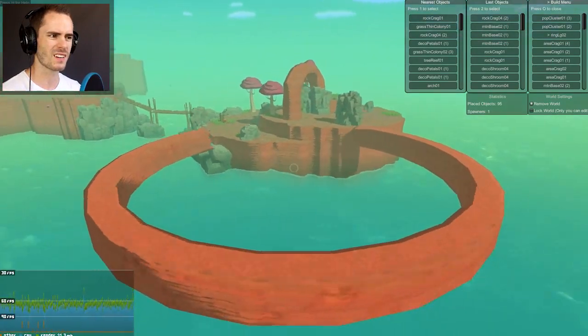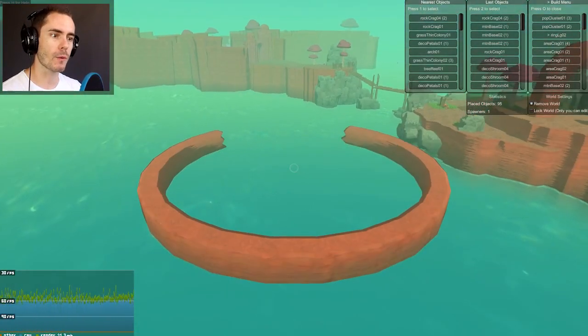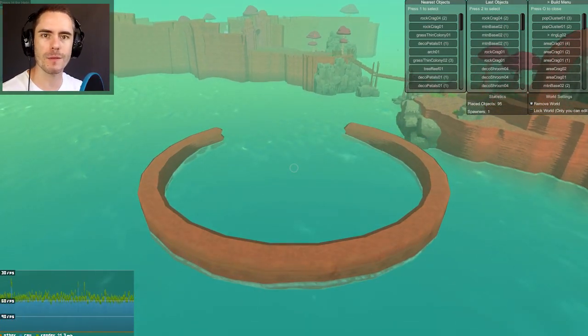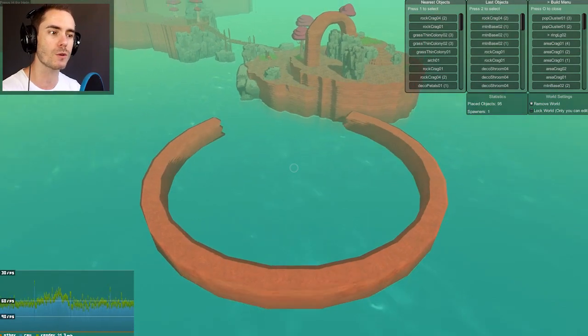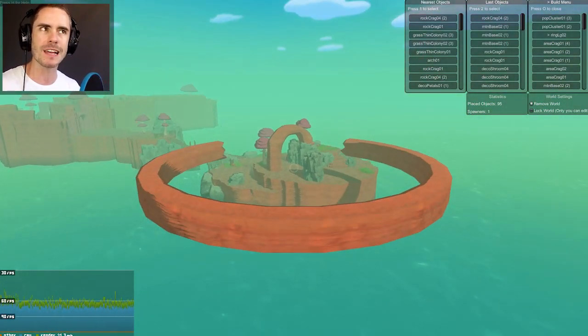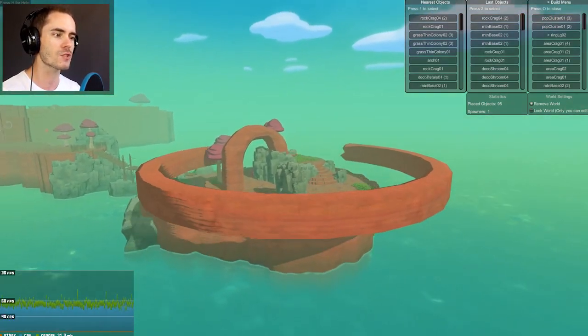I have a really good idea what we can do with this. Because a lot of you guys suggested — and by a lot I mean three — suggested that I build like a Stonehenge type thing. And I think this would work really well for the wall around it, because I kind of wanted to build this Stonehenge with like a central hub sort of thing. So let's kind of work with that. I think that's a really good idea.